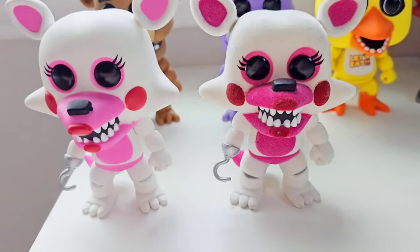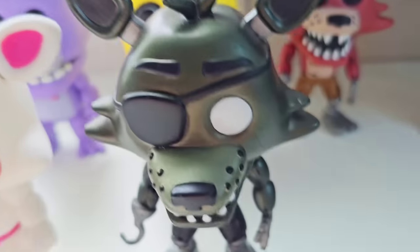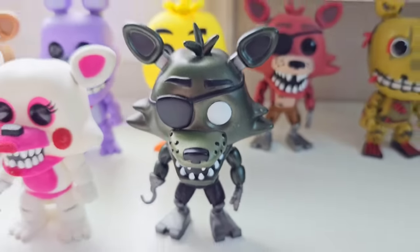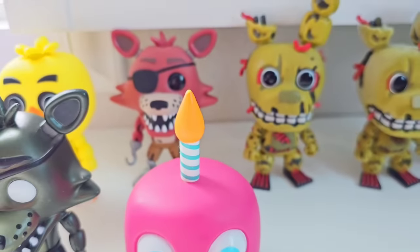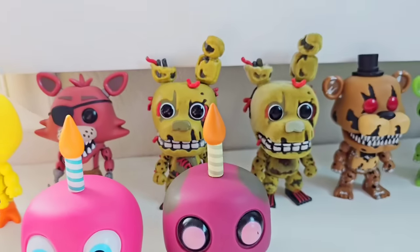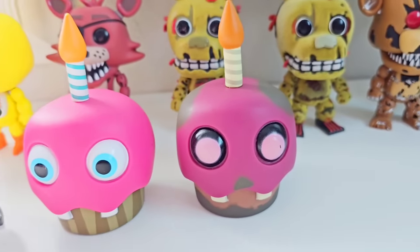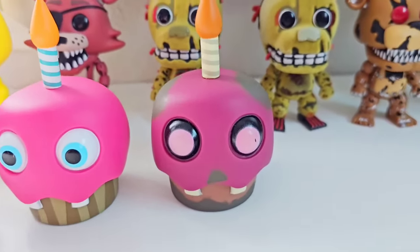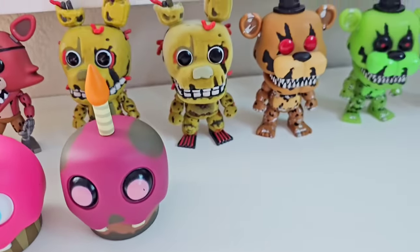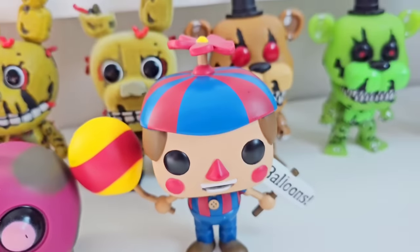It's also a lot shorter — I have no idea why. After Flocked Funtime Foxy, we have the super cool shiny dark green metallic Foxy, which is Phantom Foxy. After Phantom Foxy is classic Carl the Cupcake. After Carl, we have the super rare Chase variant — Phantom Carl? Withered Carl? I have no idea. This is something Funko just made up, put some mold on him or something. After Phantom Carl, we have Balloon Boy, one of the largest Funko Pops.